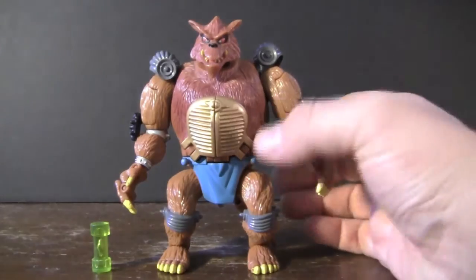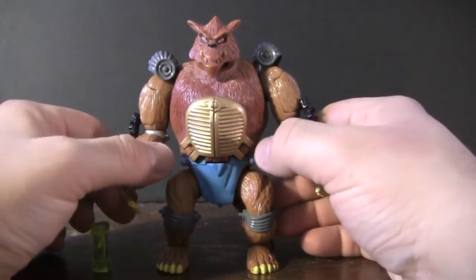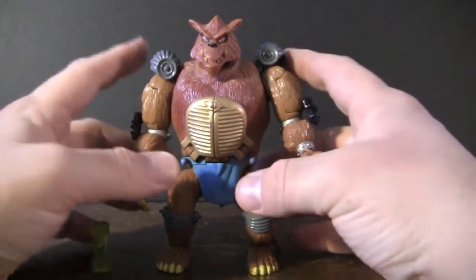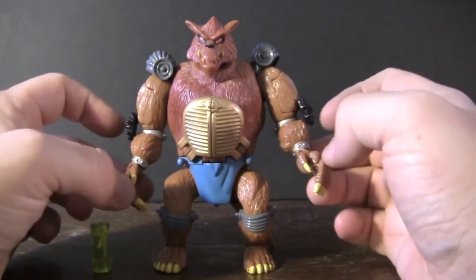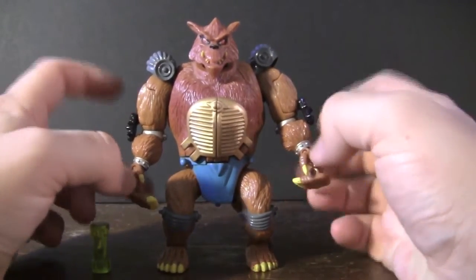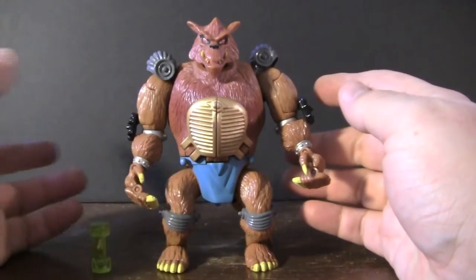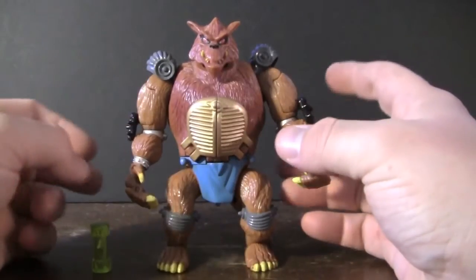So here we have Teenage Mutant Ninja Turtles mutating Ra'sar. I will apologize because I am missing some parts from him — the little pads that peg on here have popped off over time and I just can't find them. I'm also missing the little brass knuckles that he came with, which mutated into a dog collar form when he's in his wolf state. I found half of it but just could not find the other one.